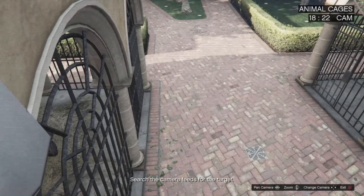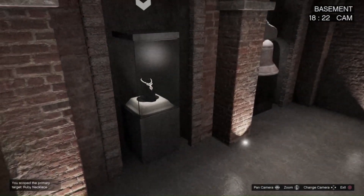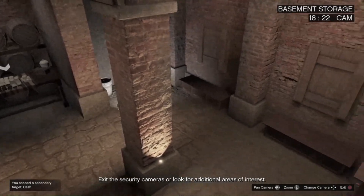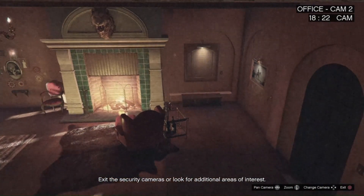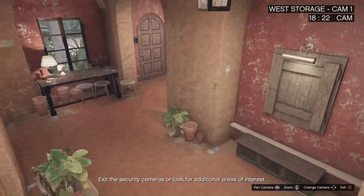Go through the camera feeds on your phone — self-explanatory. The first three cameras — animal cages, panther, and courtyard — are useless because there's nothing in them to provide intel. For the basement, swing your camera from left to right; if something is in the case you can stop, otherwise switch over. Go to basement storage and swing the camera from left all the way to the right to discover all secondary targets — there can be two things on the table or two paintings. In the office, swing both cameras all the way to the right; there can be two paintings in his office as well.